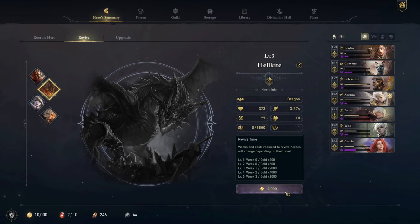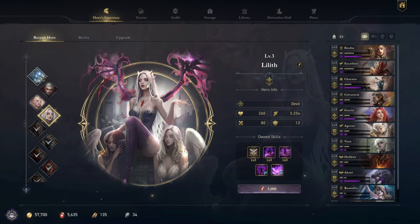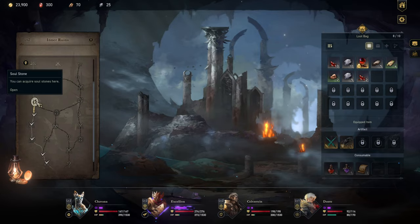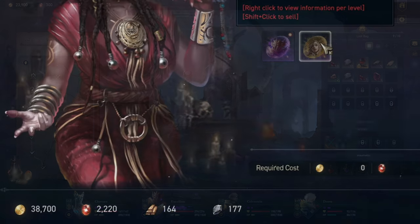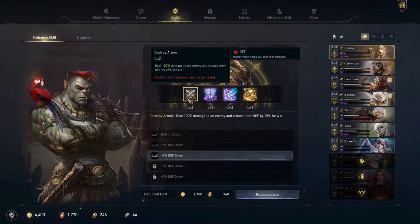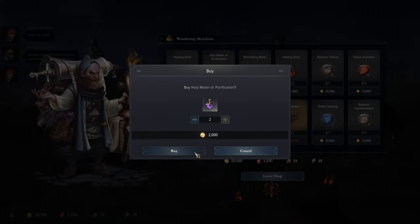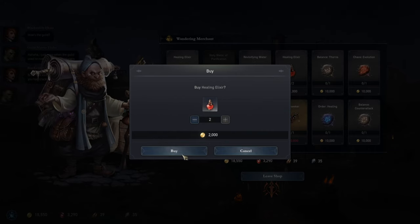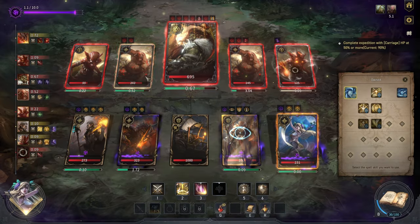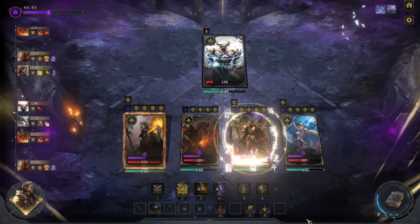We can revive fallen comrades in the village at the Hero Sanctuary, where we are also able to unlock new heroes. This process requires a specific resource called soulstones, which are accompanied by three more currencies: gold, wood, and ore. Gold and soulstones are further used to enhance our heroes' skills, buy out the merchant's inventory for potions, imprint stones and equipment, and are also used to unlock spells we as a player can use during a fight. These spells range from simple damaging attacks to healing abilities, as well as reducing contamination.